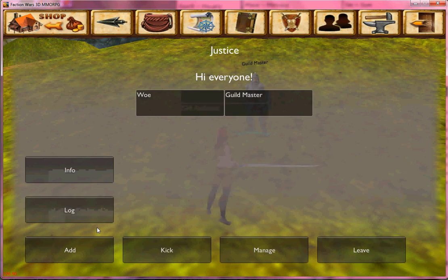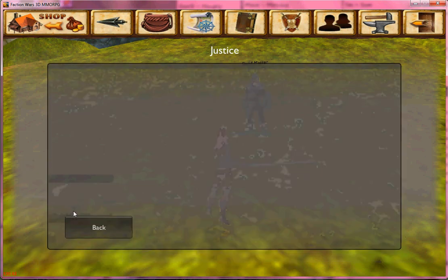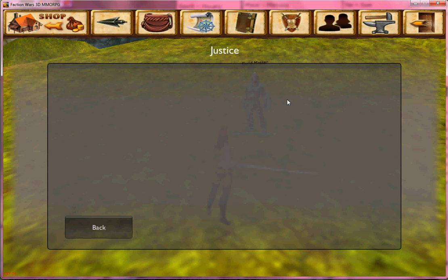Leave would be how you leave the guild permanently. If it's your guild and you're the only one in it, like it is with me here, if I click Leave, the group is then destroyed. But before I do that, I want to tell you about Log. This would be the log of who takes what and leaves what for the guild bank if you have yours set up.